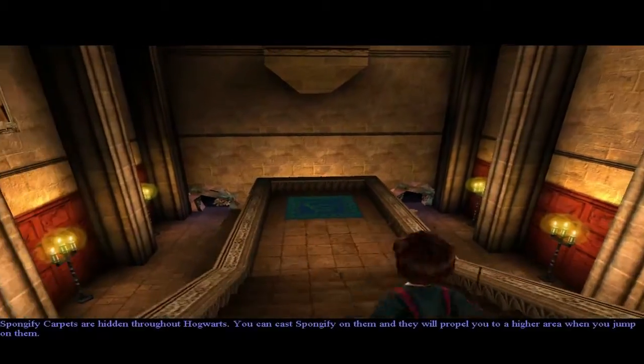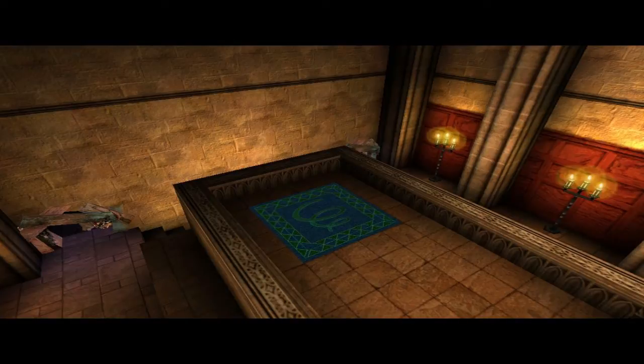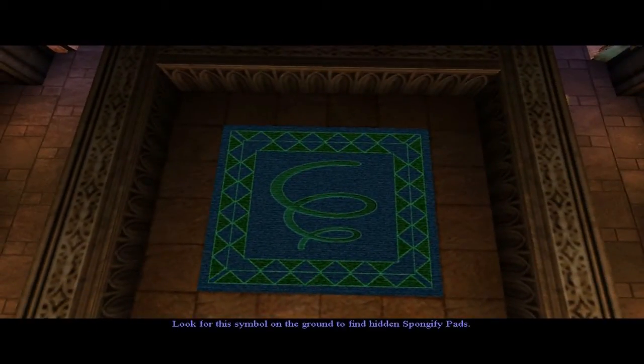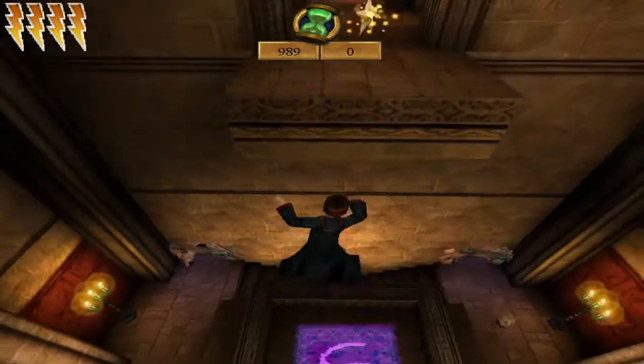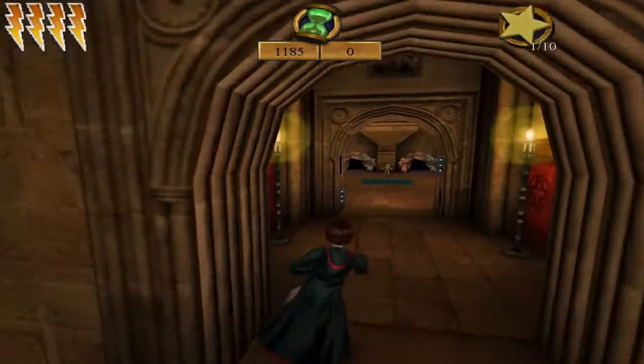Whoa, oh wow. Great, we're doing this. You can cast Spongify on them and they will propel you to a higher area when you jump on them. Look for this symbol on the ground to find hidden Spongify pads. Hidden? I don't know about hidden — it's pretty obvious, actually. You can't just jump — you have to land on it. There we go.